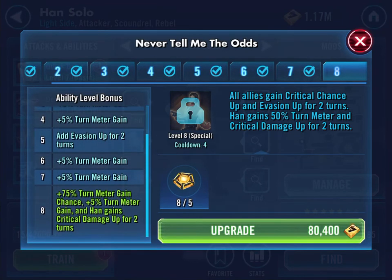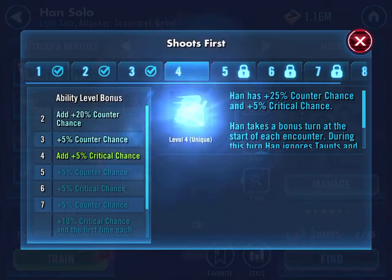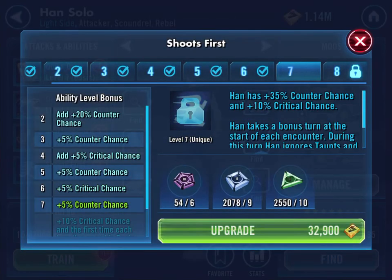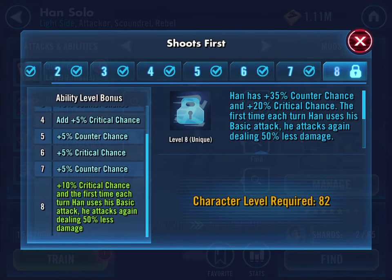Plus 75% turn meter chance, plus 5% turn meter gain and Han gains critical damage up for two turns. Plus 10% critical chance and the first time each turn Han uses his basic attack, he attacks again dealing 50% less damage.